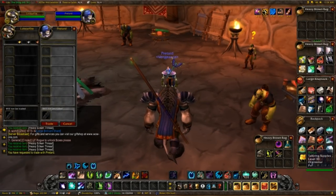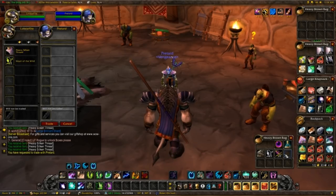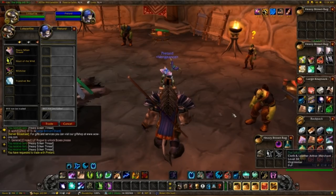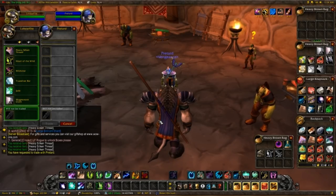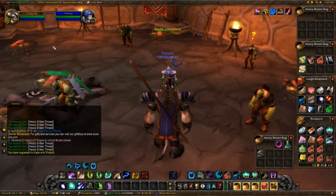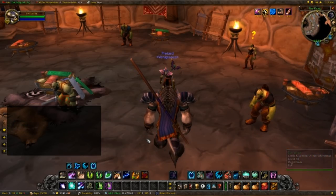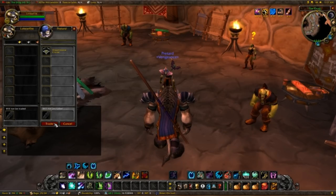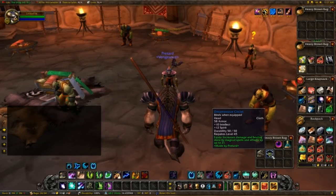We're gonna trade this to my mage — it's actually my mage — because all we need now is a crafter. My mage can craft this item. In fact, pretty much every mage can craft this item, so you won't have any trouble finding one. After trading the mats over, I craft the item, then trade it to my Druid. There we go — the Dreamweave Circlet, 21 spell damage. That's really nice. That'll definitely help me do more damage.